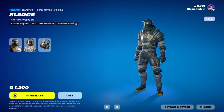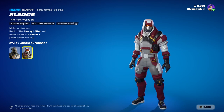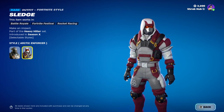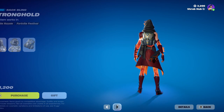Then we have Sledge here back — he used to be a very rare skin. Sledge is from Season X and has the Arctic Enforcer style. You might remember him from Chapter 2 Season 2, as this style you could have seen him as a henchman before the event where you picked a side between Ghost and Shadow. This is his alternate style, which is kind of new, and he comes with the Stronghold back bling.